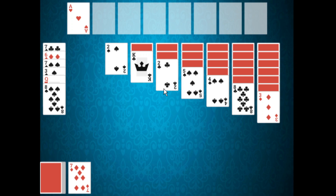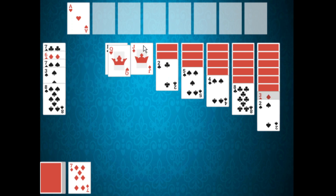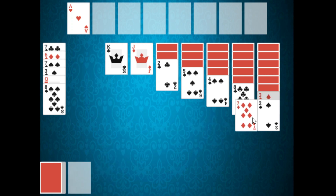Let us go through a quick demonstration of the game. We are looking for the ace. I will move that king there just because it is easier. We cannot move this queen — the cards from the reserve pile can only be moved to the foundation pile. Are there any other moves to be made? We could go ahead and play that card like so.